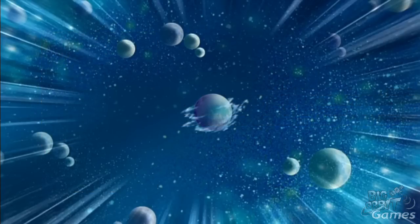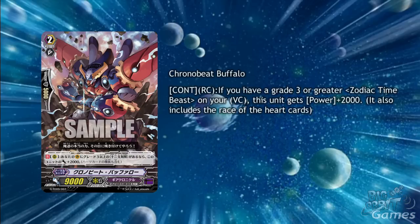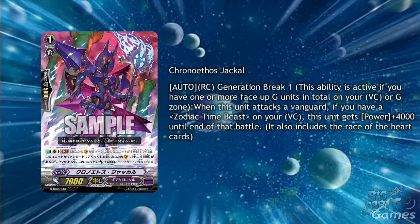A couple of zodiac time beasts from the trial deck have been revealed. Chrono Beat Buffalo is a simple grade 2 with continuous on the rear guard circle: if you have a grade 3 or greater zodiac time beast on your Vanguard circle, this unit gains plus 2000 power. Chrono Ethos Jackal has an auto on the rear guard circle, generation break 1: when this unit attacks a Vanguard, if you have a zodiac time beast on your Vanguard circle, this unit gets plus 4000 power until end of battle. Jackal is easily the better of the two — having a grade 1 attack for 11,000 is always great, and at least if their skills aren't amazing you won't feel as bad for constantly binding them.